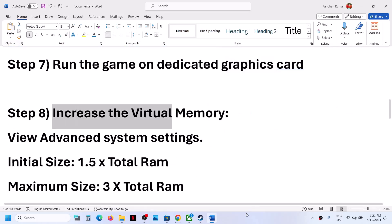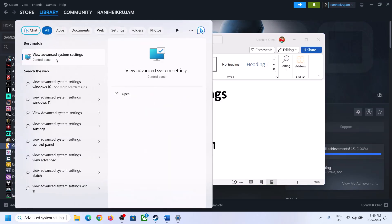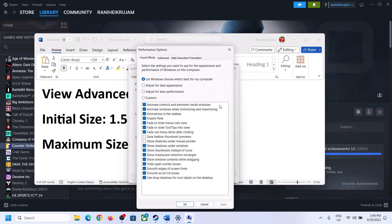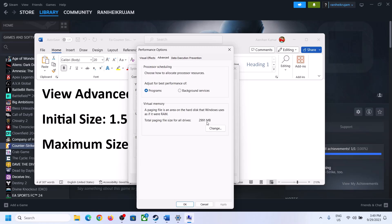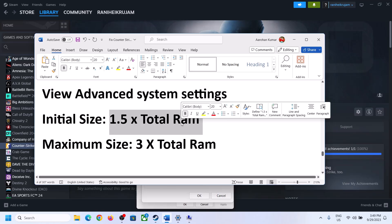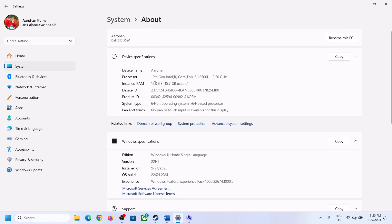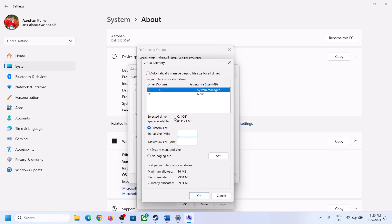The next step is to increase the virtual memory. Type 'view advanced system settings' in the Windows search box and open it. Click on the first Settings button, go to the Advanced tab, and click Change. Uncheck the box that says 'Automatically manage paging file size for all drives,' then select the drive where the game is installed and put a check on Custom Size. To find your RAM, go to Windows Settings, then System, then About.